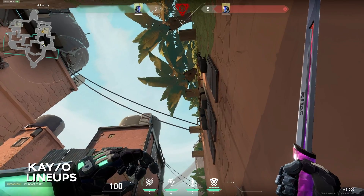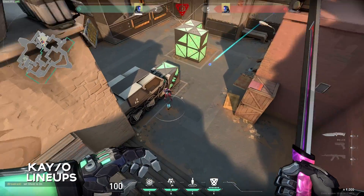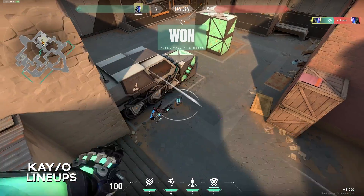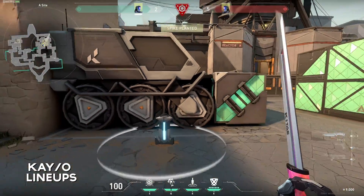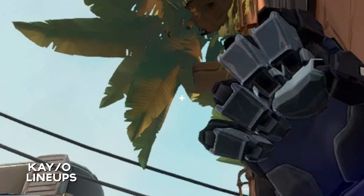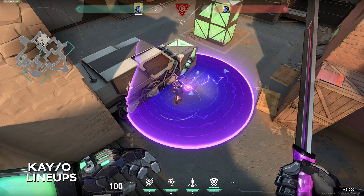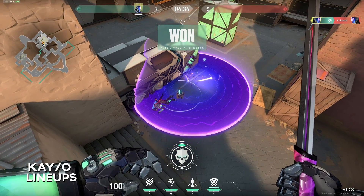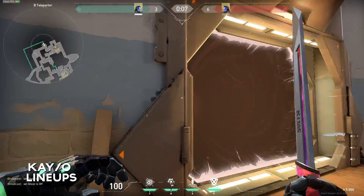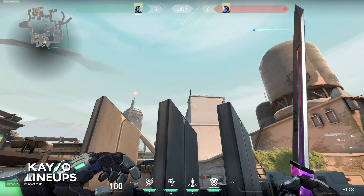Now I'm going to show you a quick lineup for both A and B site on Bind. I'm almost certain that KO's molly follows a similar trajectory to the Viper Poison Orb. To do the A site lineup, go to the default corner where Viper normally lines up, look towards the upside-down V, and simply aim towards the middle of it — easy. For the B site lineup, come towards the left side of the teleporter and line up the arrow indicator from the molly with the line in the wall, and there's another easy lineup for a default plant.